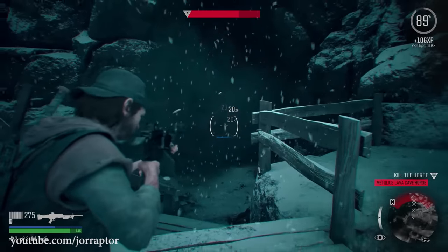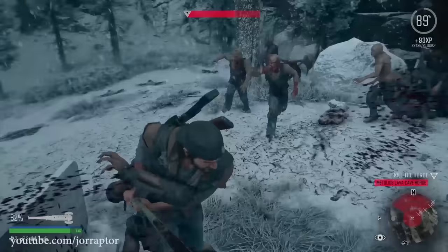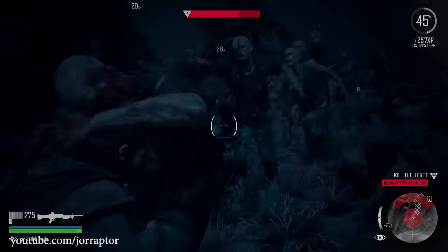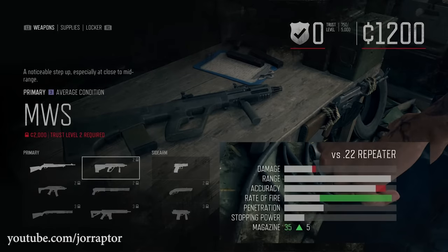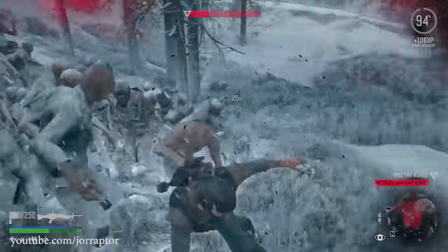These guns are the best in every situation but especially versus the hordes because individual targets are really easy to kill — only about two bullets in most situations — but there are a ton of them, so being able to shoot a lot of bullets really fast is the key. The first great weapon for hordes is the MWS at Tucker's camp, available after reaching trust rank 2.